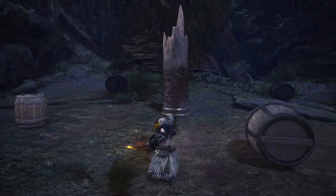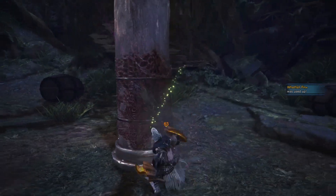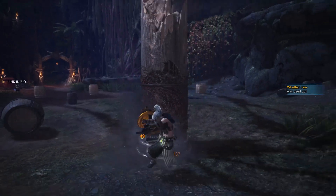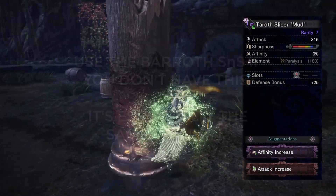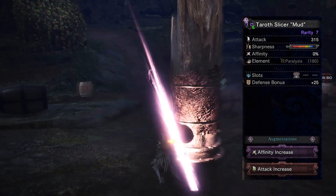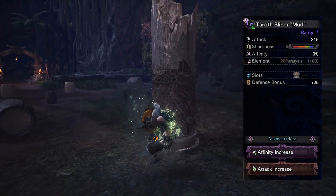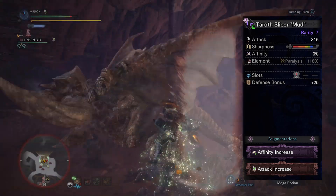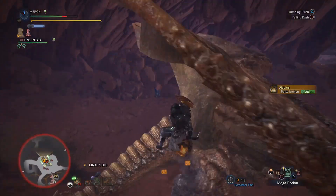As per tradition, the first set I'm going to show you is an elementless set. A word of warning: a lot of the sets in this video feature Kulve Taroth weapons, so I will include alternate builds in case you don't have those weapons. In this case we're going to be using the Kulve Taroth Slicer Mud. This is the highest raw elementless sword and shield in the game. It also has negative 10% affinity, one level-one jewel slot, plus 20 defense, and two augment slots. In the jewel slot I opted for an attack jewel, and for the augments I went with an affinity increase to completely negate that negative affinity.